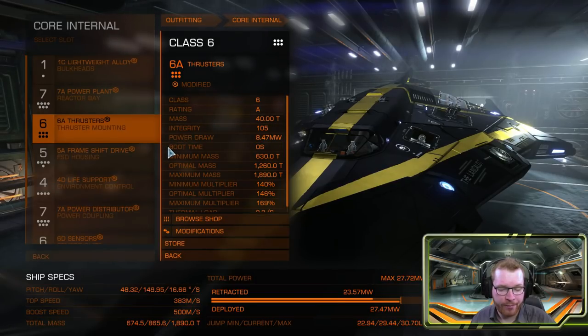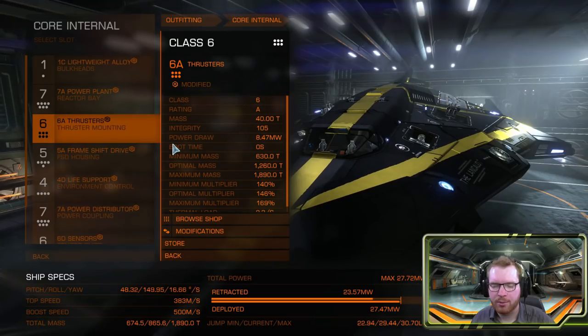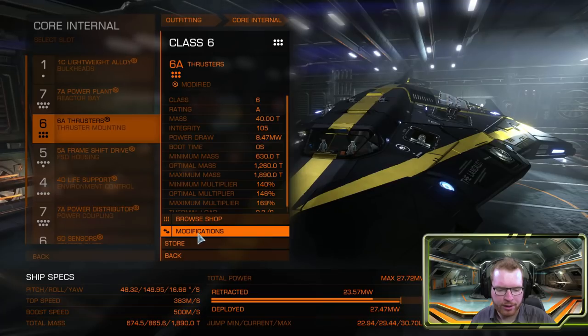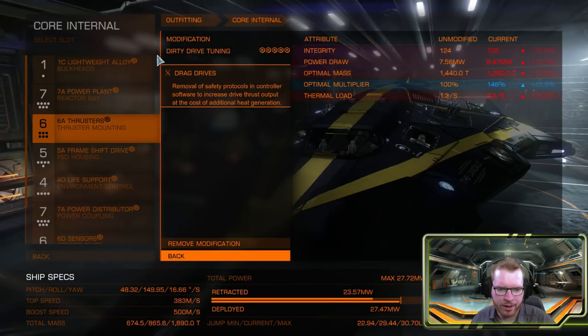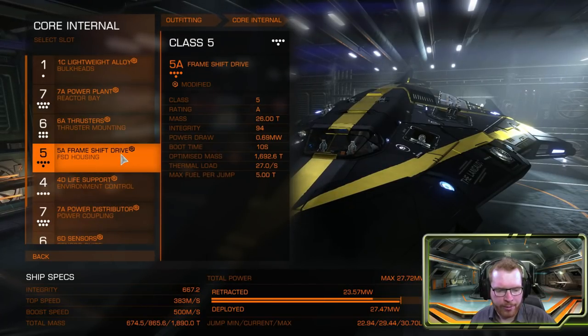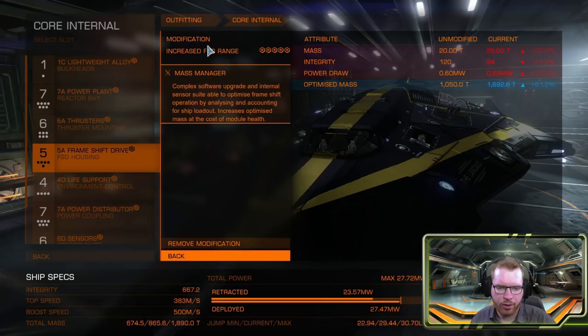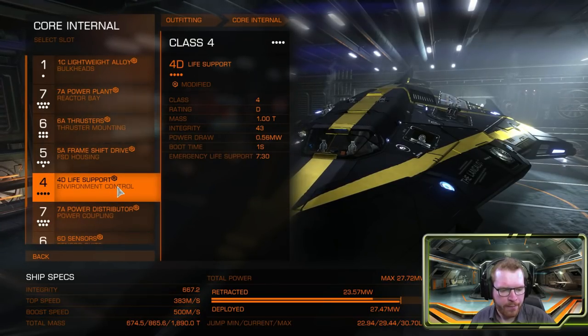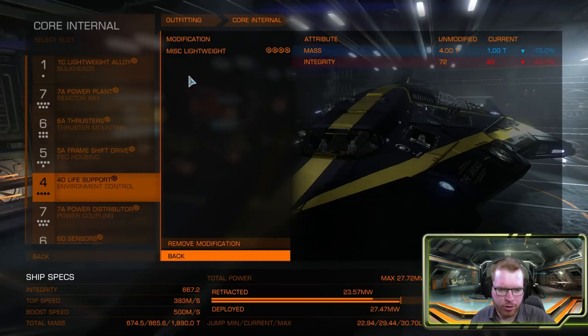For thrusters, we're going to be maneuvering and we need as much speed as we can because we'll be flying with an open cargo scoop. So definitely 6A thrusters with the standard Dirty Drive drag drives combination for good maneuverability. For the frameshift drive, no surprises — Long Range Mass Manager at Grade 5; Deep Charge can work as well. Life support is just standard Lightweight.